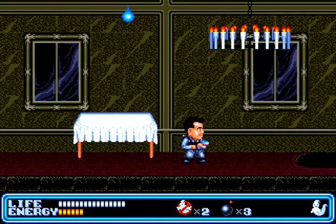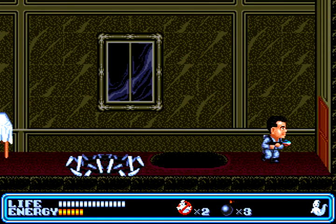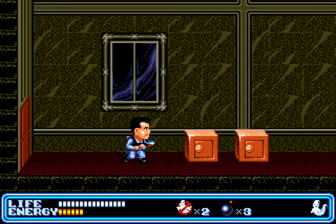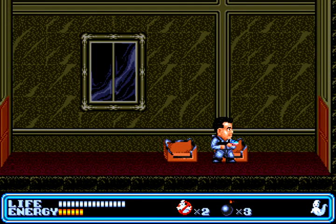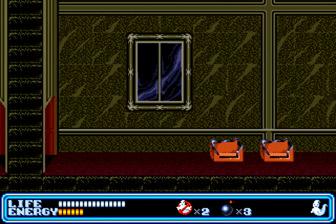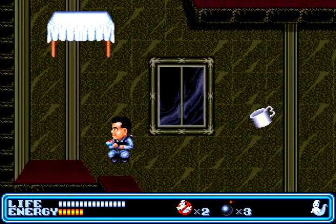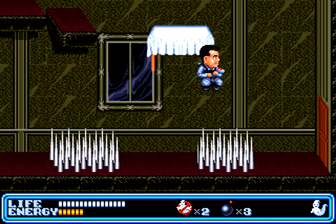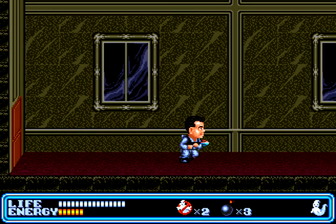Our old pal Slimer is back, though this time when you destroy him, he'll drop either a blue or pink bubble. The blue restores your health, whereas the pink restores your energy. There are also safes scattered around — these are optional, but it's free money so get it. Drop down this hole when you're ready, then carefully make your way to the left, dodging the flying coffee pot, tables, and spikes, and then go through the door as we go to catch our first ghost.